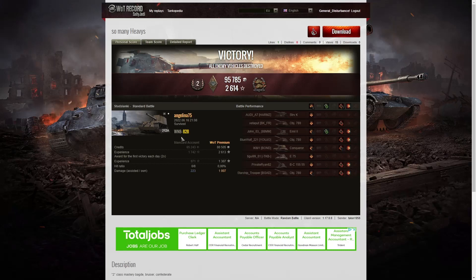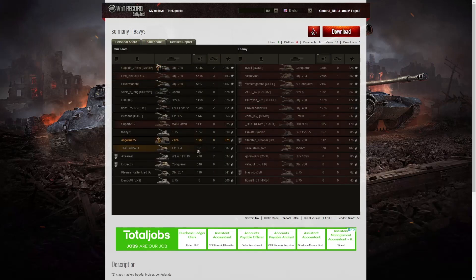Talon has definitely got the weekend lie-in, but let's put the last replay up — another one from Talon, so we're doing a double header. Looking at the end-of-battle results for Angelina's game: she managed to get 1,007 hit points of damage. The highest score was one of the 780s with 5,846, who picked up a High Caliber and Steel Wall. The next managed 5,518, and the third 780 got 5,112. These tanks are very, very good — though somebody told me they're very easy to set alight.